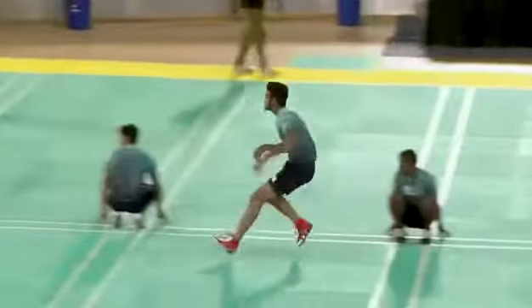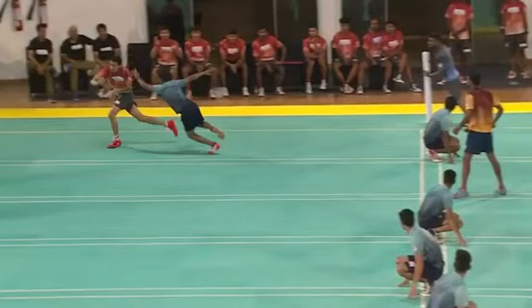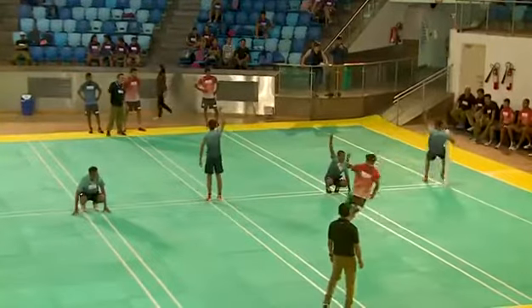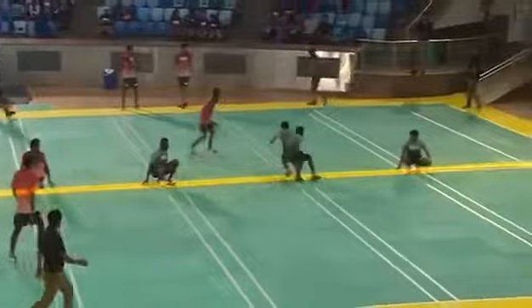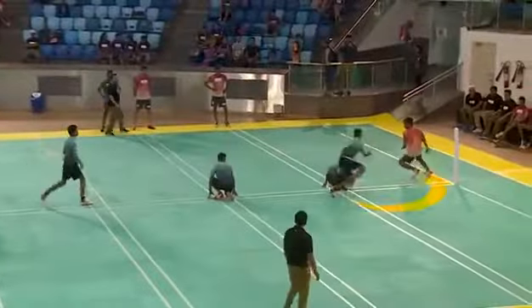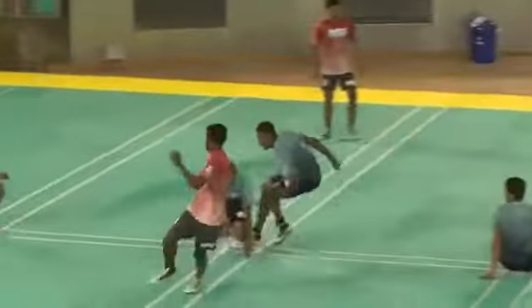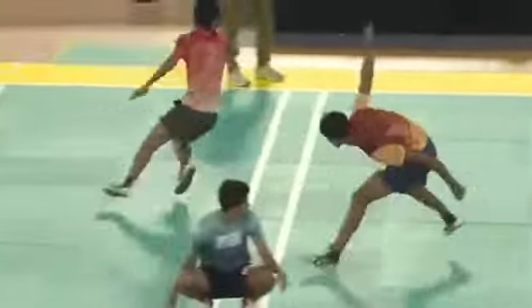The objective for the chasing team is to capture as many defenders as possible by tagging them within the seven-minute innings. During the match, the defenders can cross the center line and run in any direction to escape from the chaser, while the chaser can only run in his side of the court in any one direction — except the vazif, the ace chaser, who is free to run in either direction.